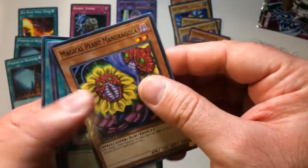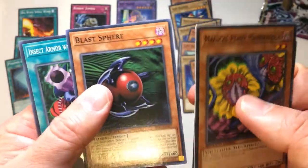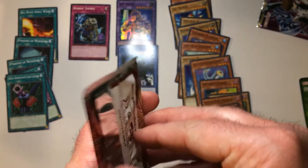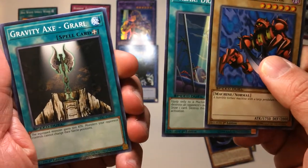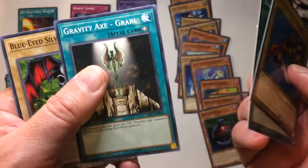Magical Plant, Eternal Rest, Blast Sphere, and Insect Armor with Laser Cannon. Let's see if we can get three packs of new duplicates. The Pendulum Machine, Break Draw, Gravity Axe Growl, and Blue-Eyes White Silver Zombie — so only one duplicate.